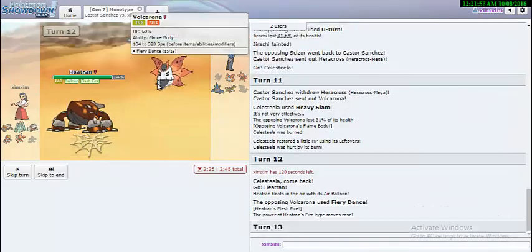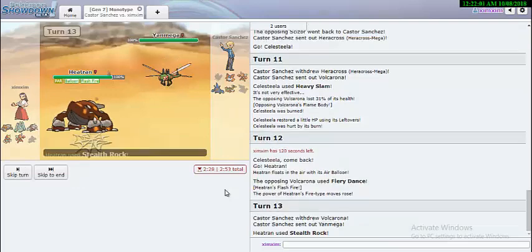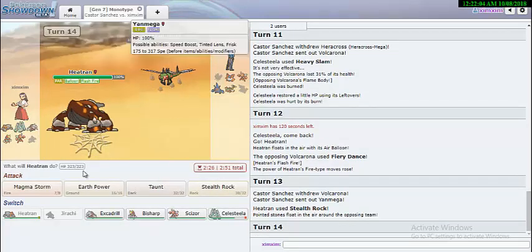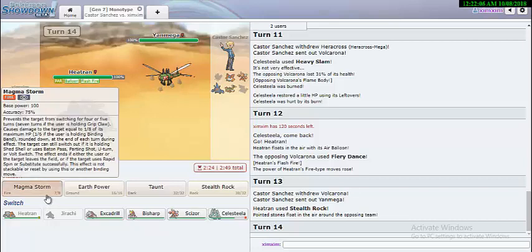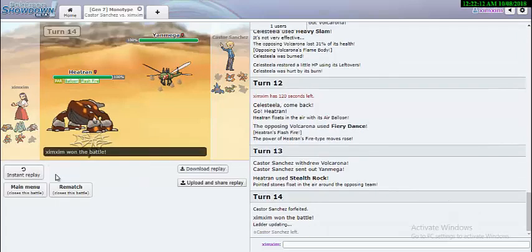I'm going for Magma Storm. Some people run D4 Gyan Mega Scizor which is annoying. Okay, your turn now - what type are you going to use?